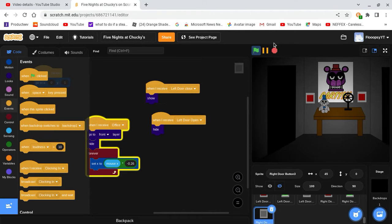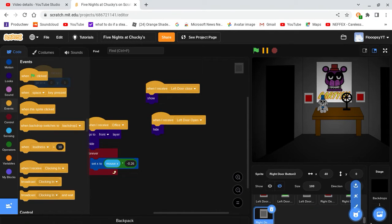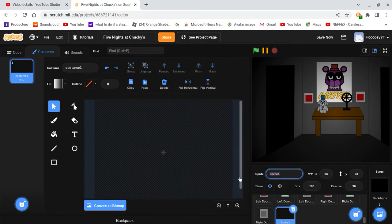In this video let's tackle our cameras. First of all, you're going to want to make a new sprite — I'm going to call this cam button.